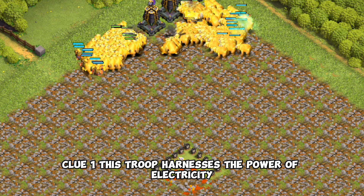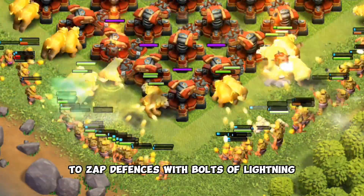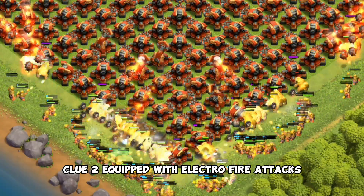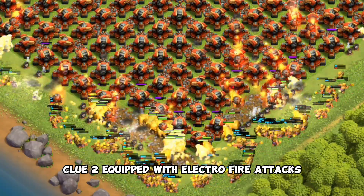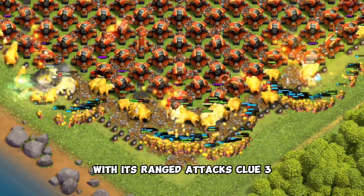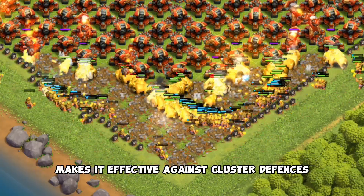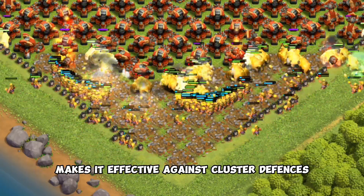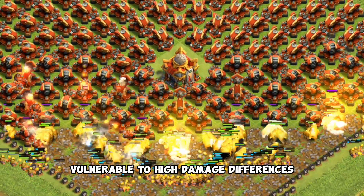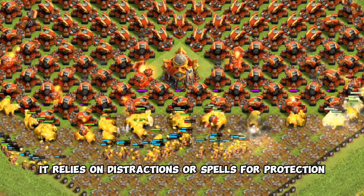Now for the fourth troop. Clue 1: this troop harnesses the power of electricity to zap defenses with bolts of lightning. Clue 2: equipped with Electro Fire attacks, it targets both ground and air units with its ranged attacks. Clue 3: its ability to deal chain damage to nearby targets makes it effective against clustered defenses. Clue 4: vulnerable to high damage defenses like Inferno Towers and Expos, it relies on distractions or spells for protection.